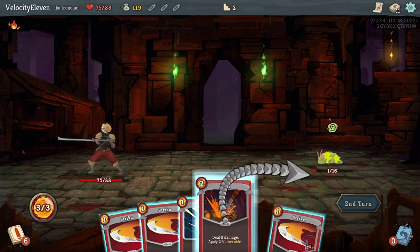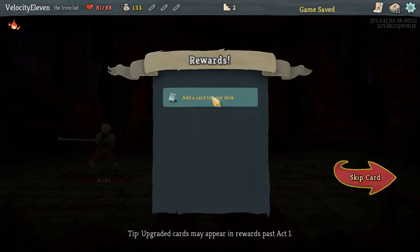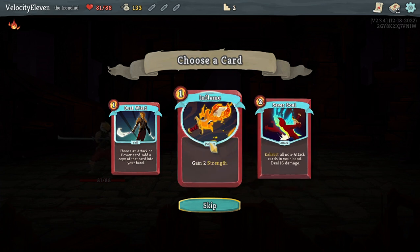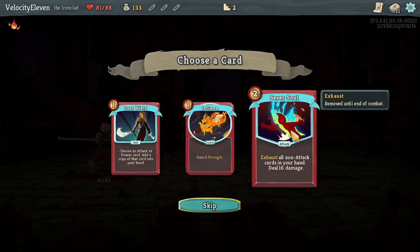We are dead - and a card reward. For that Clash strategy to work, I need to focus more on attacks. Exhaust all non-attack cards in your hand, deal 8/16 damage - maybe I could go very aggressive. That's a power card that copies itself into your hand, but it's not an attack card. I need attacks. Clash is the way I'm going here.